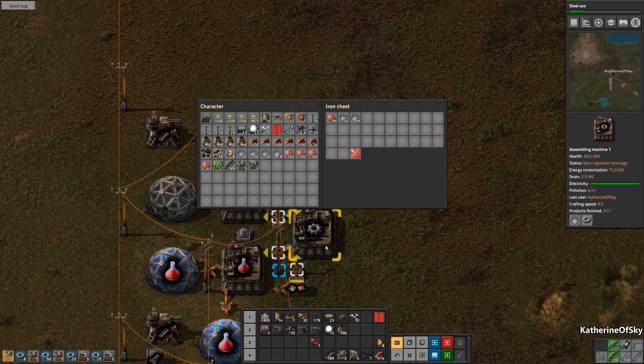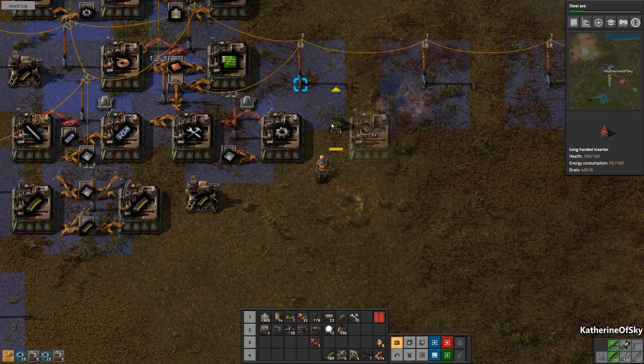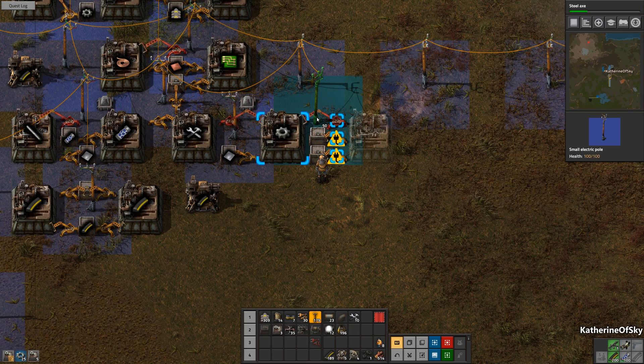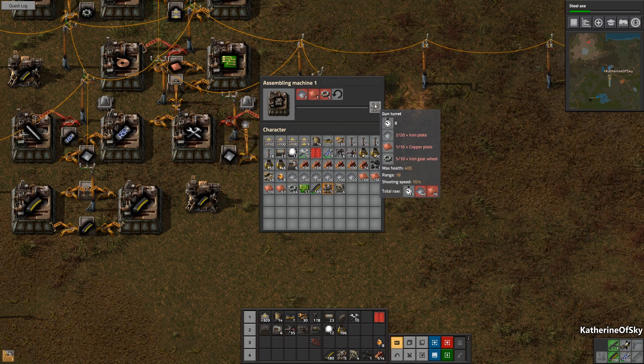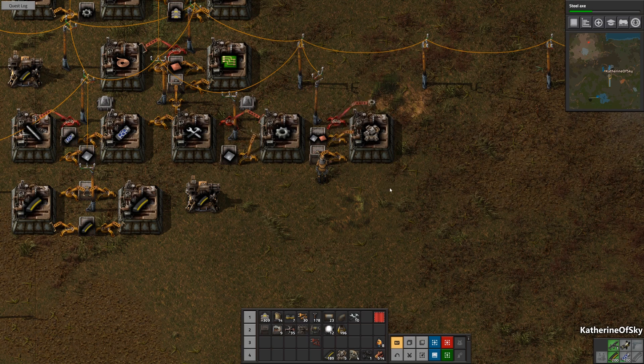Let's grab a couple of boxes — one here and there. I need an assembly machine — oh, we have one. Let's take this and start making our turrets in here because they do take ages to make. How many do we need? 10 and 40? Wow, that is a huge amount of materials needed — I never expected quite so many.